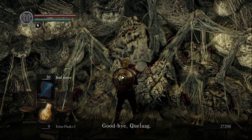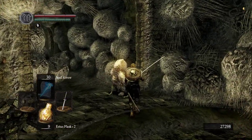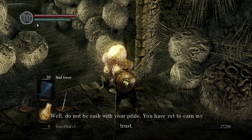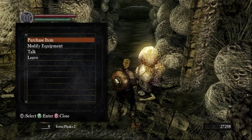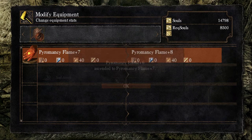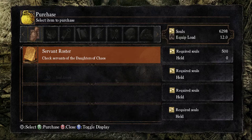'Goodbye, Quelaag — do be safe.' When was the last time Quelaag could have fit in this room? 'You speak the tongue of the Fair Lady.' 'I do.' 'Well, do not be rash with your pride. You have yet to earn my trust. If you try anything funny with the Fair Lady, there will be hell to pay.' I'm wondering if I should just spend these souls on the pyromancy flame so we can get to the next upgrade stage.